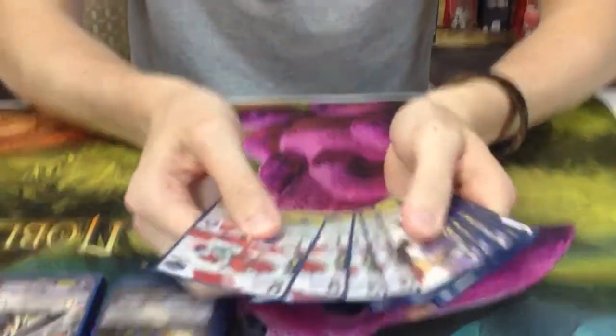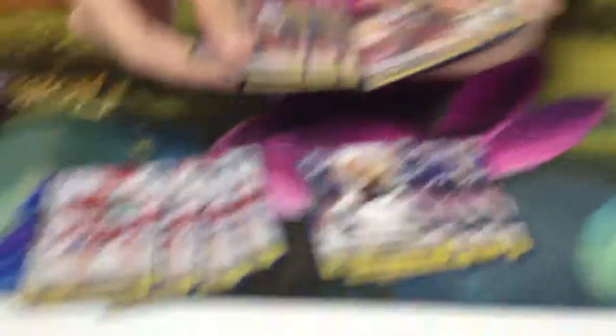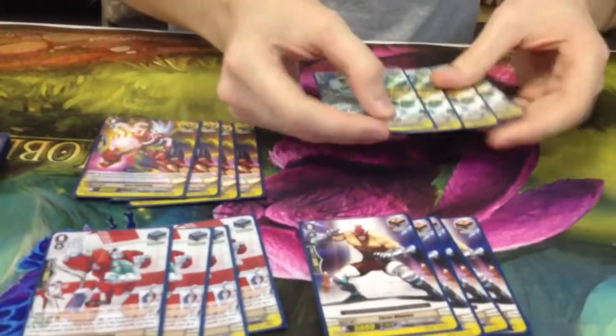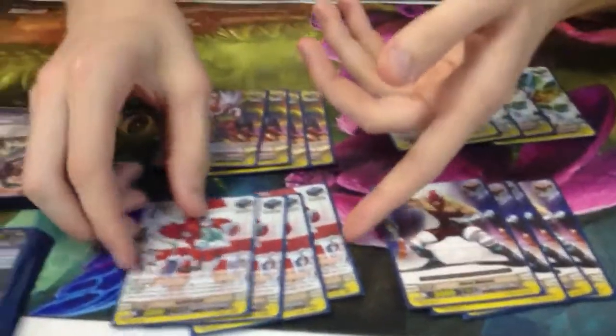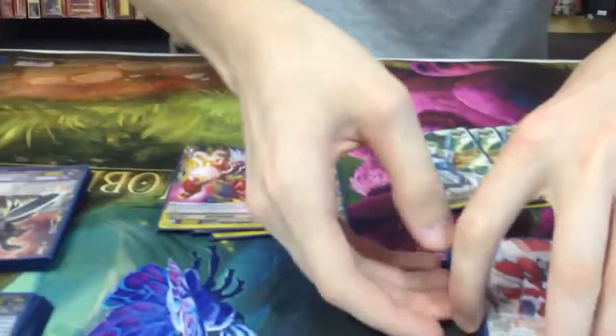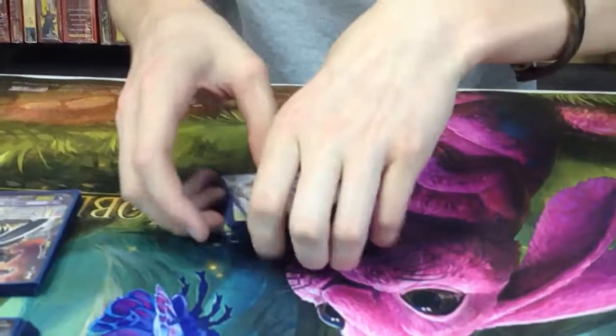Alright, first I got triggers. I run 4 of each — 4 stands, 4 draws, 4 crits. Heals are obvious, draws are obvious, stands get cycled back in so I like the stands, and the crits let me put them into my soul to flip a damage up for the Nova Grapplers.